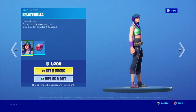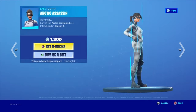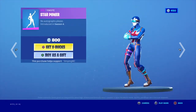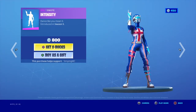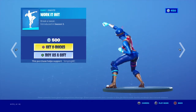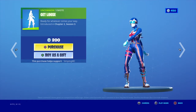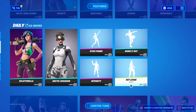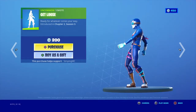Okay, so we have the Splattera skin with the back bling Llama Buster, we have the Arctic Assassin with no back bling, we have Star Power emote, we have Intensify emote, and we have Work It Out. I like this emote quite a lot. Get Loose — is that a new emote or has that already been in the game? Pretty nice emote, 200 V-Bucks.